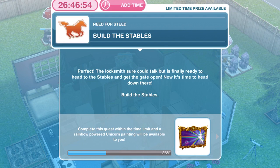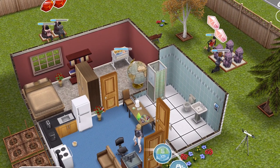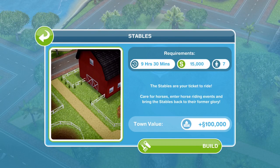Now we need to build the stables. The locksmith is finally ready to head to the stables and get the gate open. Go back to Mystery Island — your stables icon is flashing again, so click on it. For me this takes 9 hours 30 minutes, costs $15,000, and I need 7 Sims. The stables are your ticket to ride — care for horses, enter horse riding events, and bring the stables back to their former glory. I'm going to go get the money and add a new Sim, then build the stables.